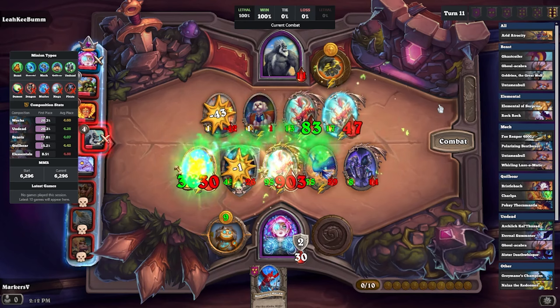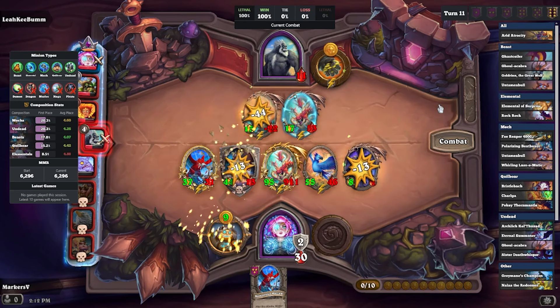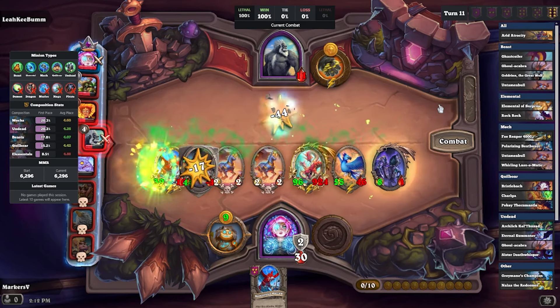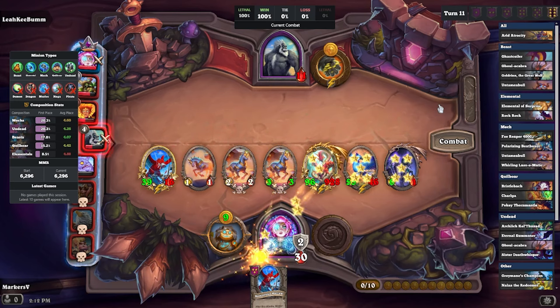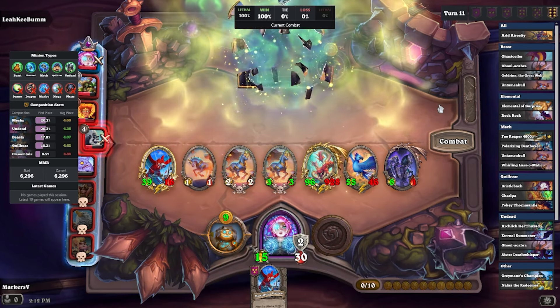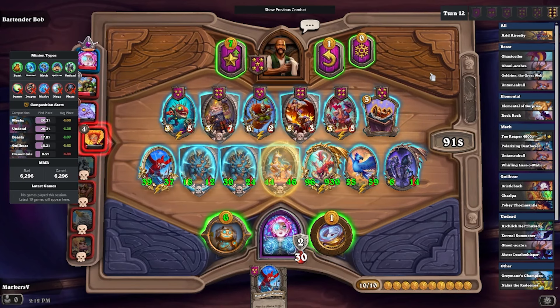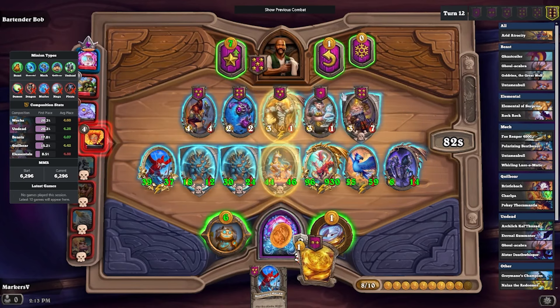Maybe even some Reborns on the Trigor would also be pretty nice. Here we go and take out another 15 damage. We're gonna knock out the Gorilla guy, so we stop getting the Bananas — but not a big deal. I mean, we're just putting them on Titus for funsies.